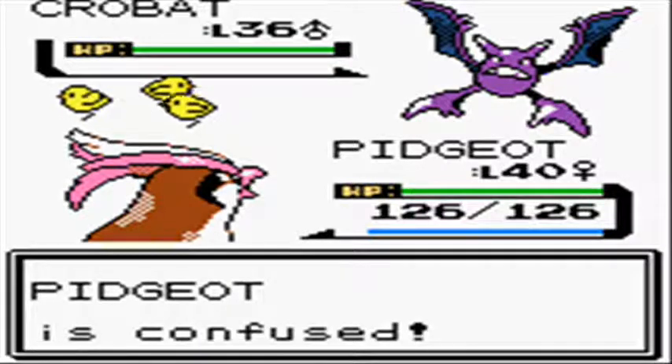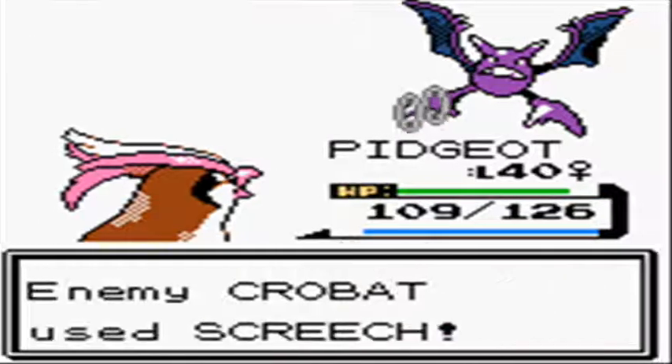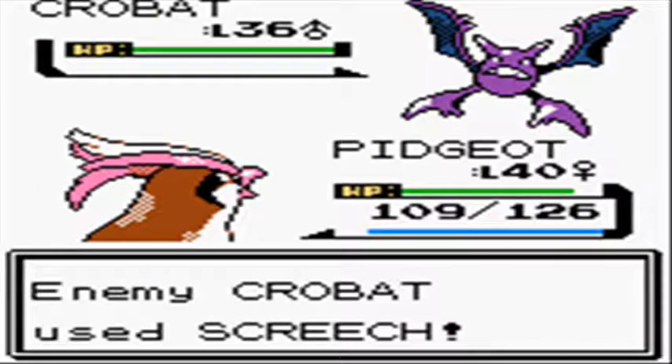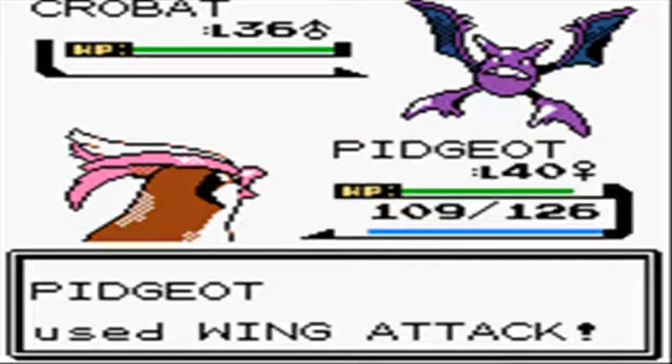Anyways, the real gym leader — Koga's own daughter. I believe it's Jane or Janie — I don't know. I've never known how to pronounce her name and I don't watch the anime, so I never knew.